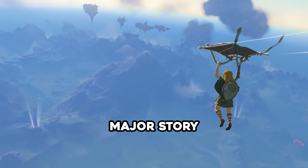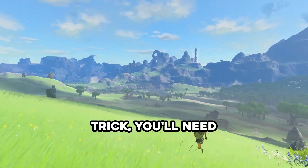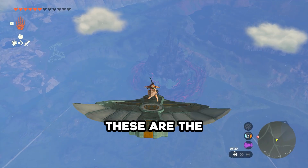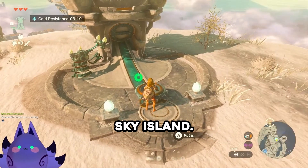And don't worry, there's no major story spoilers in this video. To do this trick, you'll need one wing — these are the bird gliders that you can get out of this capsule machine over here on the Great Sky Island.